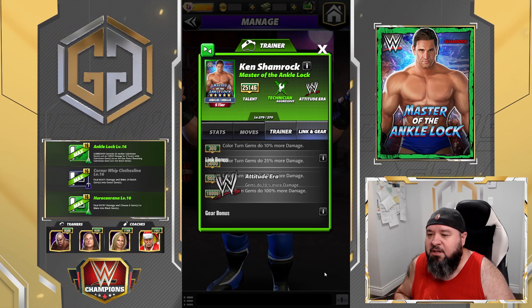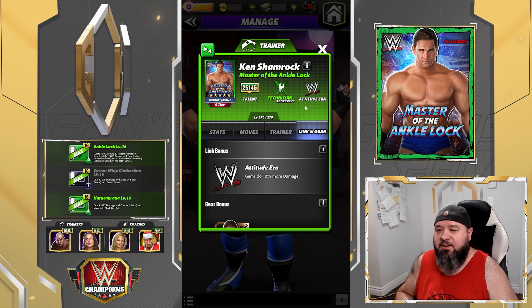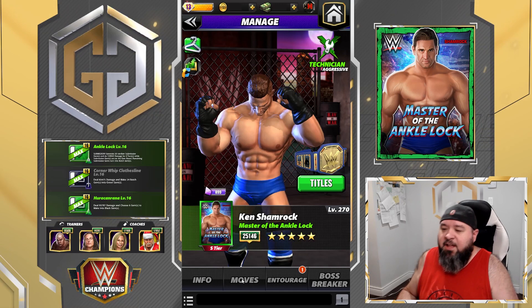He has links with other Attitude Era characters. Even though they put a modern icon on the card, he's actually Attitude Era because he left the WWF in '99 — clearly that's the Attitude Era, not modern. He doesn't have any gear, so I have to say this one is a bit odd, to say the least.